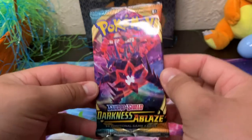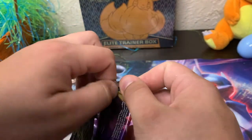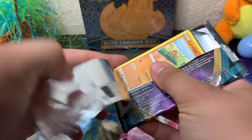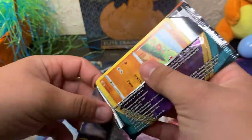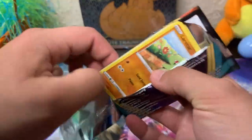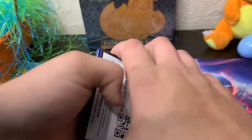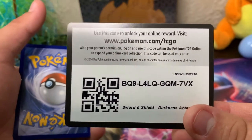Now I'm opening up my Darkness Ablaze pack. Hopefully I can get a good pull like Bear got — a full art trainer, which is always very nice to open. Maybe a Charizard or another full art trainer. Full art trainers are always good. Let's see what we got here — we got a code card, so should be something good.